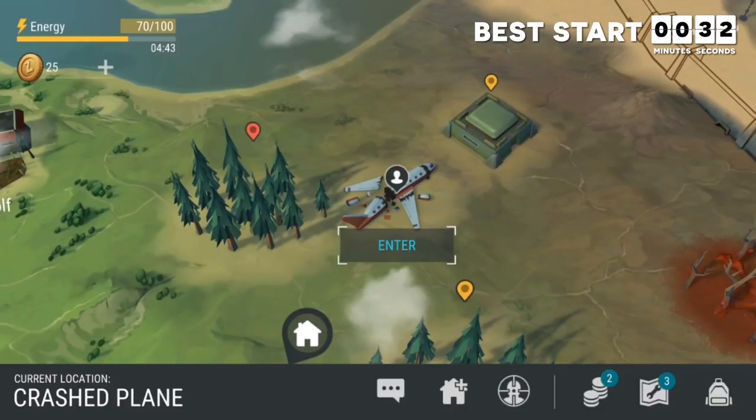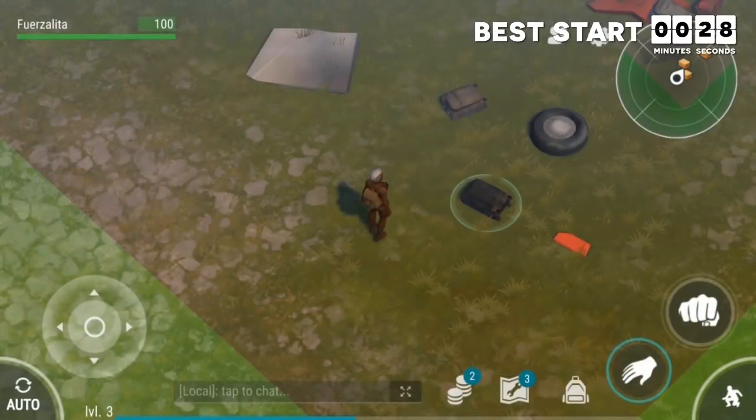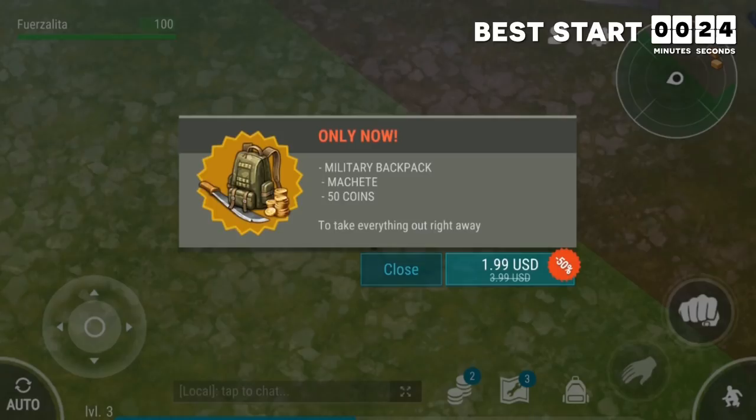I recommend using 30 energy to get to this event instantly, and then as soon as you enter the area, try to leave. A popup will appear allowing you to make a one-time purchase of a military backpack for $2. This is the second best deal in the game because the only other way to get this nicer backpack is to reach level 64 or spend closer to $10 at the shop. But if you're free to play, don't worry — I can still help you succeed.